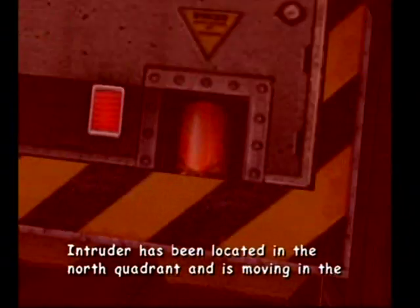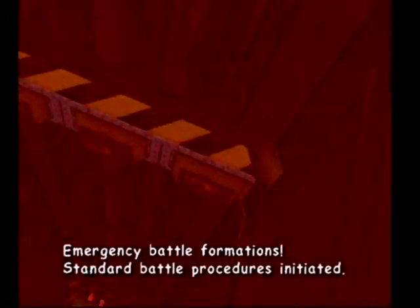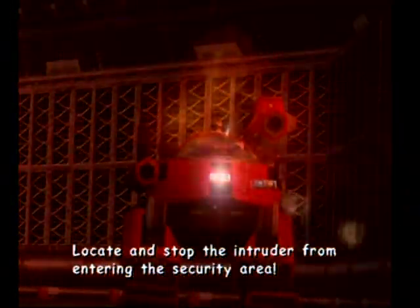Intruder alert. Intruder alert. Security breach at gate 3. Intruder has been located in the north quadrant and is moving in the direction of the underground base. All units prepare to engage. Emergency battle formations. Standard battle procedures initiated. Locate and stop the intruder from entering the security area. This is not a drill.